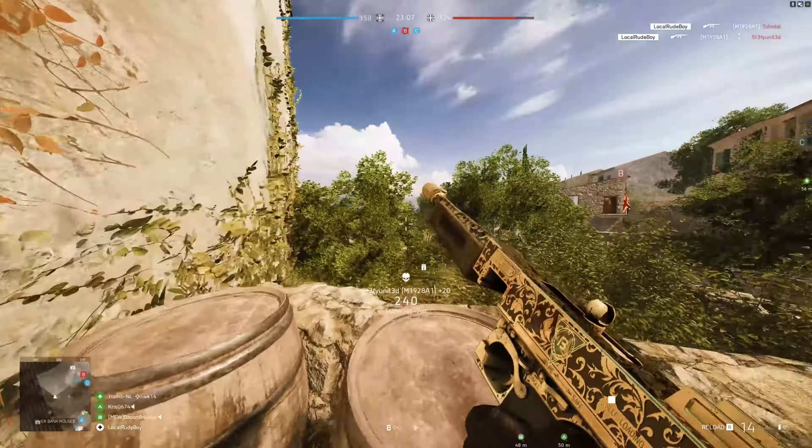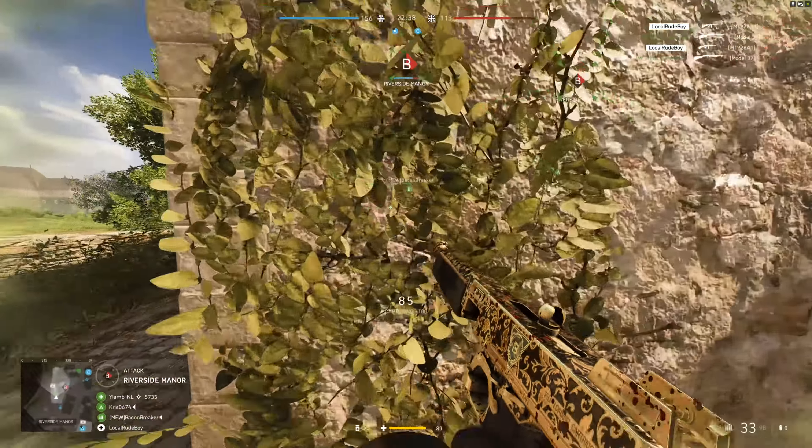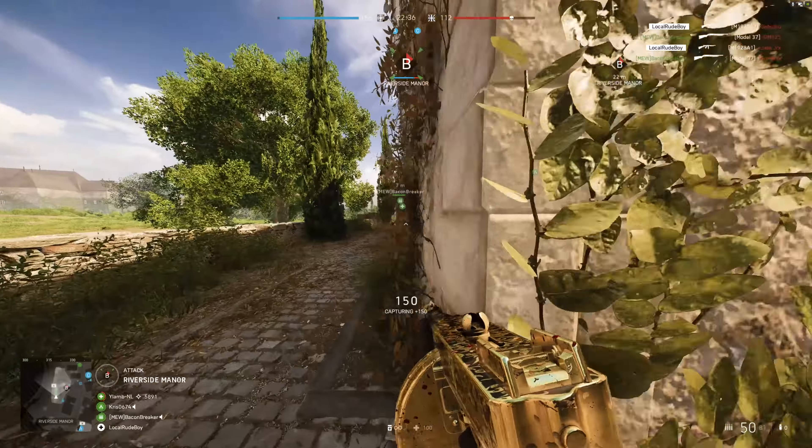Something that I learned recently is sprint sliding. It can be very useful when going around corners or getting behind cover, as it lowers your elevation and makes you a smaller target which should save your life. This can be used to surprise your enemies, as players tend to keep their crosshair at headshot level. You can gain an advantage on your opponent by appearing in front of them at an unexpected angle.